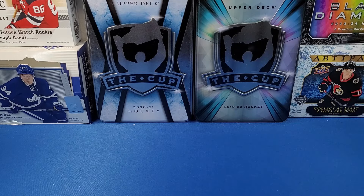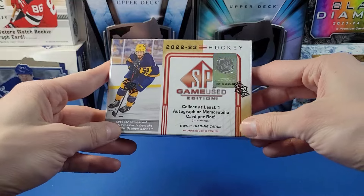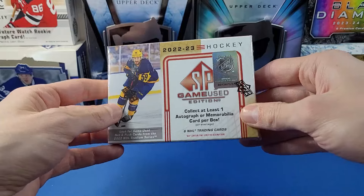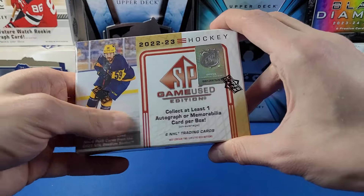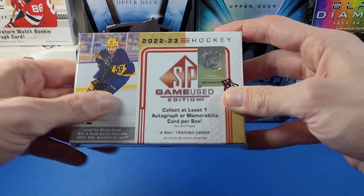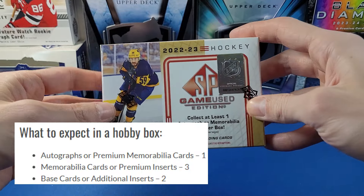Hey everyone, welcome to YG Cards. Today we have one box of 2022-2023 Upper Deck SP Game Used. I always enjoy this product. I can't guarantee an autograph, but typically you're getting one autograph, or as it says right here, a memorabilia card per box. That memorabilia card is typically a patch or a premium materials card. We got six cards in just one single pack.